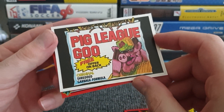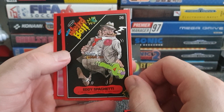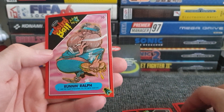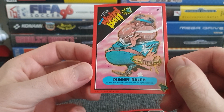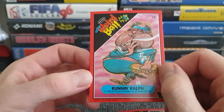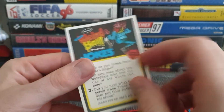Pig League Goo — free offer on back. Shredded Cabbage Formula? Who wants that? To be honest, that's a little bit of a boring one amongst the set. And we've got Running Ralph, who's not doing a very good job of running — he looks quite out of breath. He's eating and smoking at the same time. You kid yourself that you're a runner and then go out and do that sort of stuff.